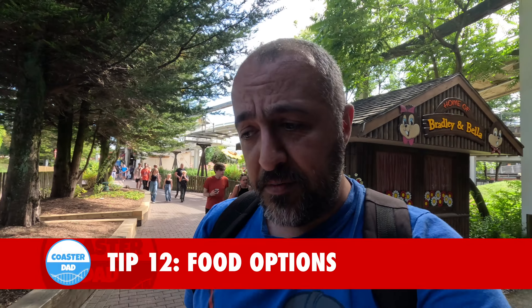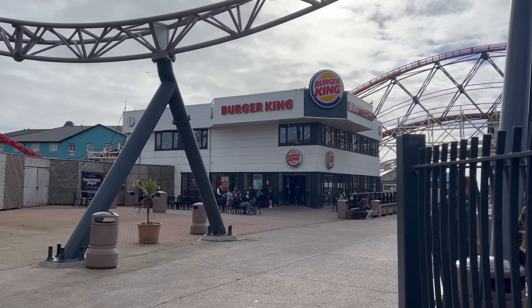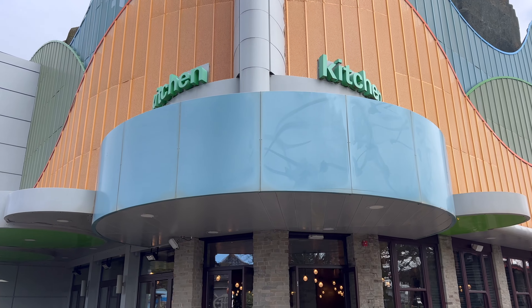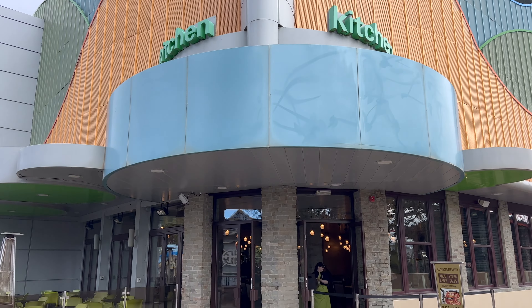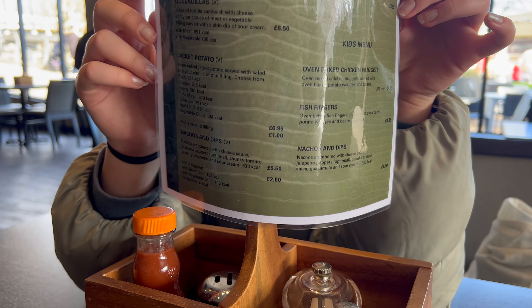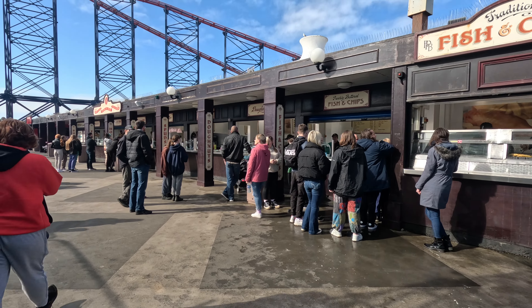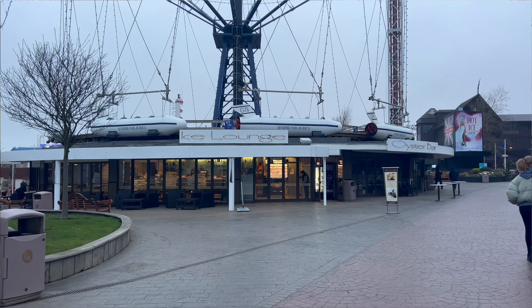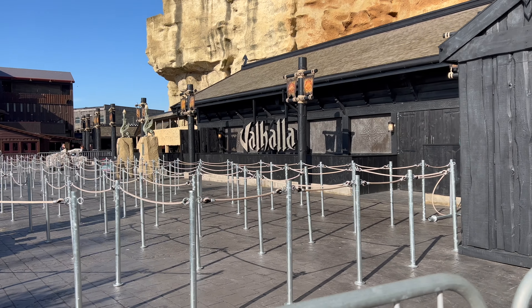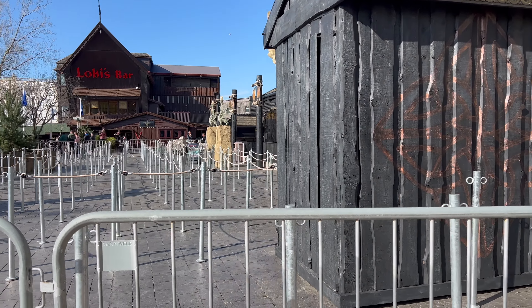A tip if you're going to do Infusion — which some people compare to Nemesis; it's an inverted coaster where you hang from the track — it is very, very rough. Absolute headbanger, so you will probably end up with a sore head. Try and get as close to the front as you can. It's smoother at the front than at the back. We were on the back today — ouch! I've been on that many times and it was the roughest I've ever experienced. So if you're going on Infusion, stay at the front and prepare for an absolute headbanging.